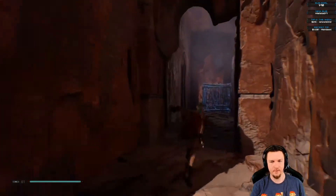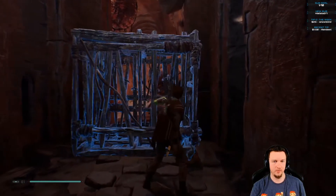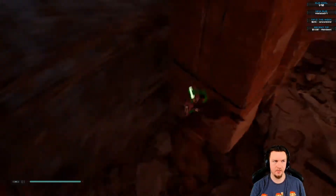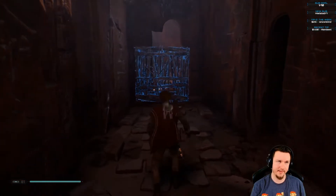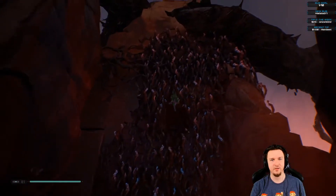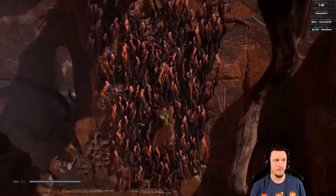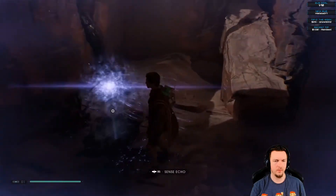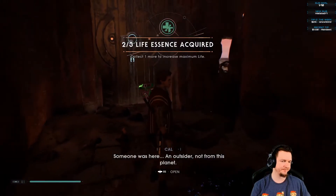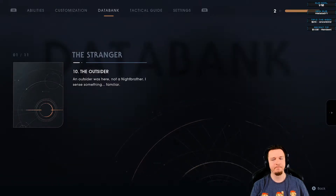I want to get on top of there. Found the secret way — we found the secret passage. Someone was here — an outsider, not from this planet. Not a Night Brother. I sense something familiar.